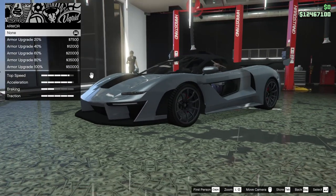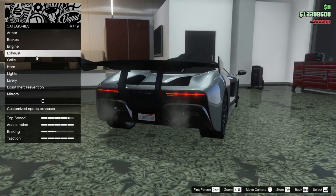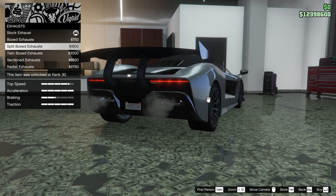Because this is going to be a race car, I'm actually going to leave the armor off completely. For the brakes we're going to go all the way up, and of course the engine as well. For the exhaust we can do boxed, split boxed, twin boxed, sectioned, or radial.